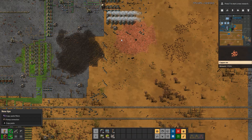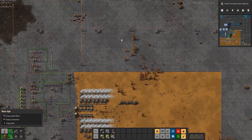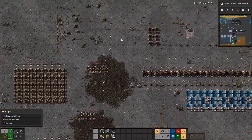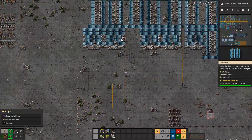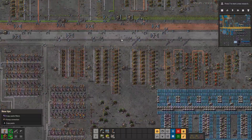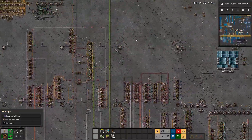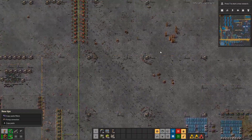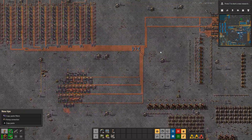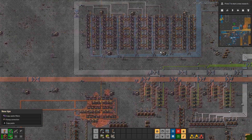We'll go up to that second line where things are a little more efficient — where we have blue, red, and green circuits and everything we need. I don't mind robots, but now that I know how to use the chests better, I'd need to replace a lot of chests.